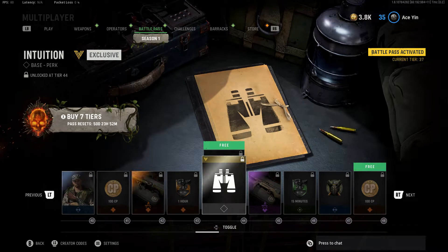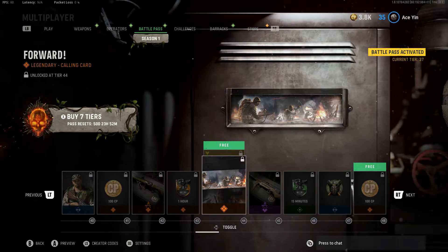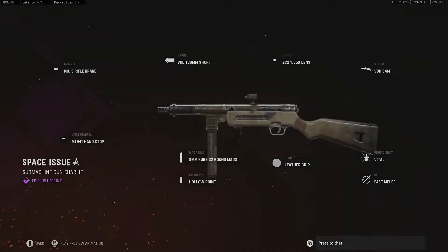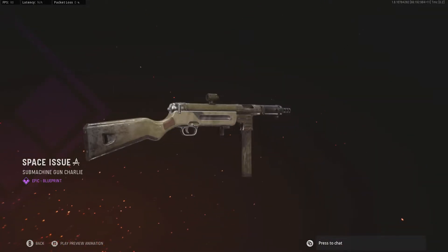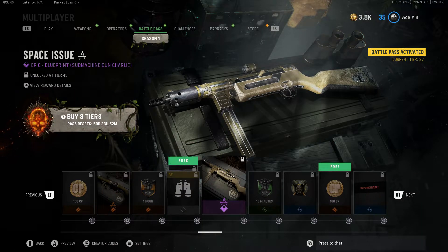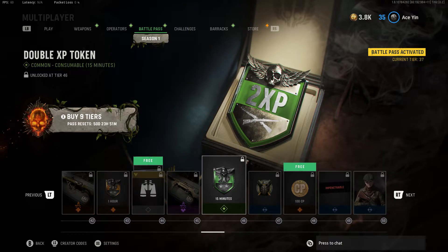Intuition perk. Spotter. We got more cool calling cards. Got another MP40 blueprint — it looks the same as the other one. Is this whole battle pass bugged? Why did I buy this game? Oh right, because Warzone.